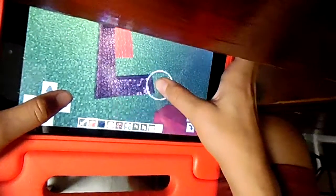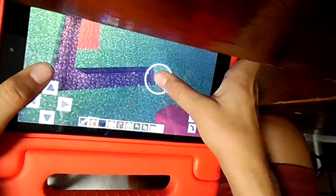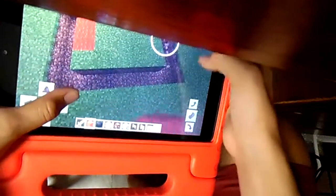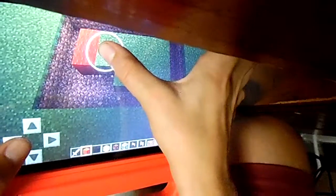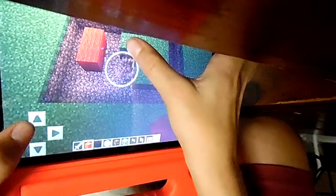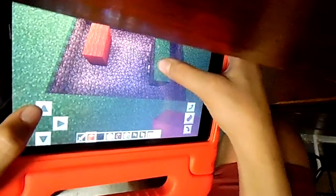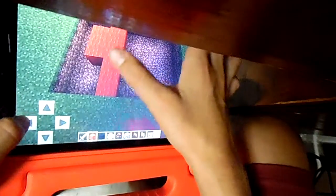Then six blocks: one, two, three, four, five, six. And then do that, and then fill that all in with some red wool or red concrete — whatever you're using.